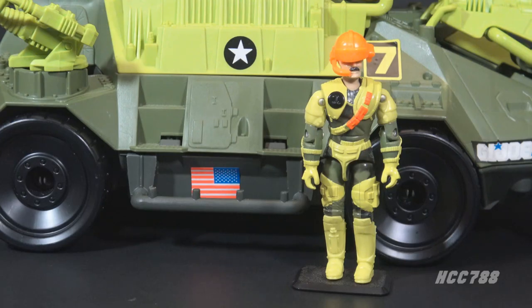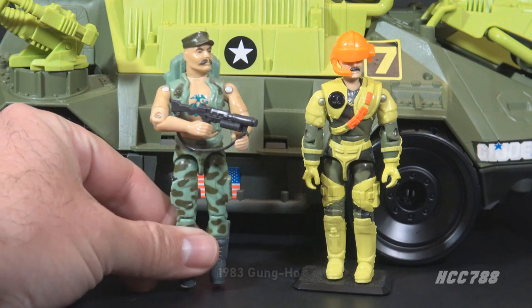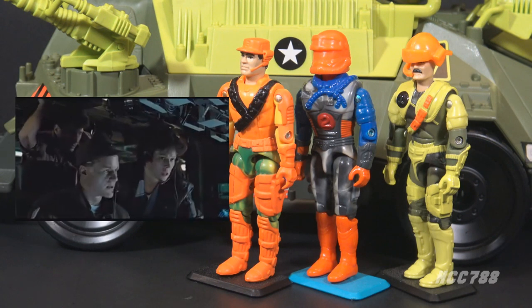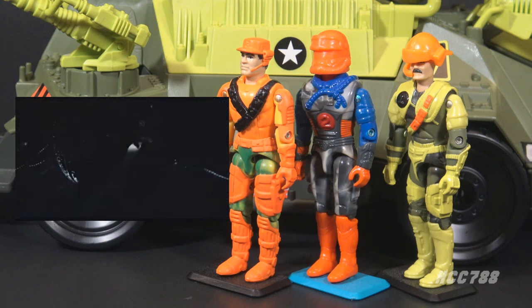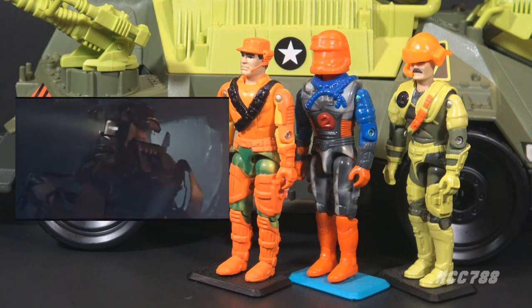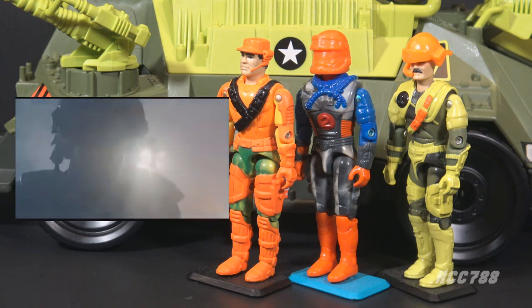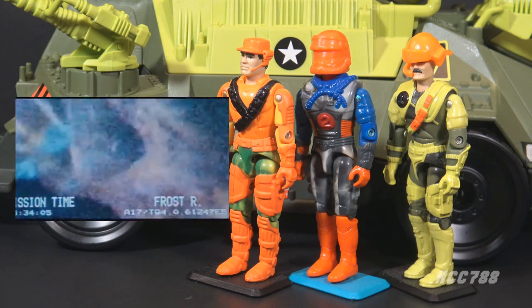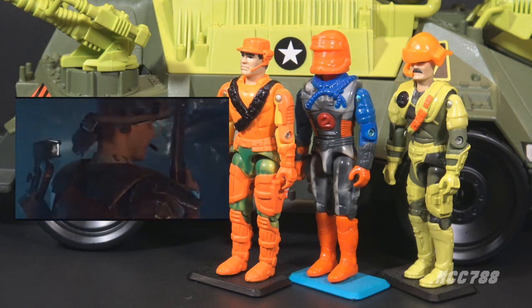The Megamarines were led by Gung-Ho, G.I. Joe's first Marine. His first figure was released in 1983. The uniforms, the name, and the general look of the Megamarines seems to harken back to the Colonial Marines in the 1986 movie Aliens. But of course, the Colonial Marines looked like actual soldiers with futuristic uniforms. Megamarines had Crayola colors and Play-Doh armor.